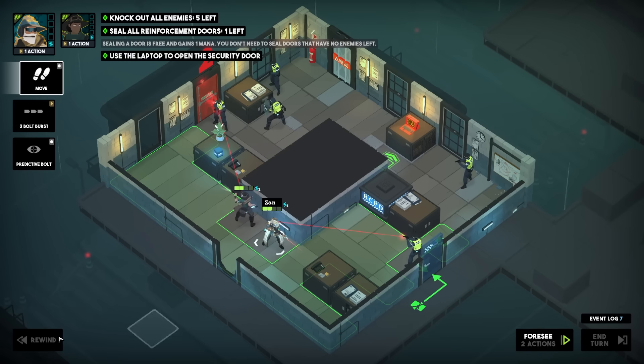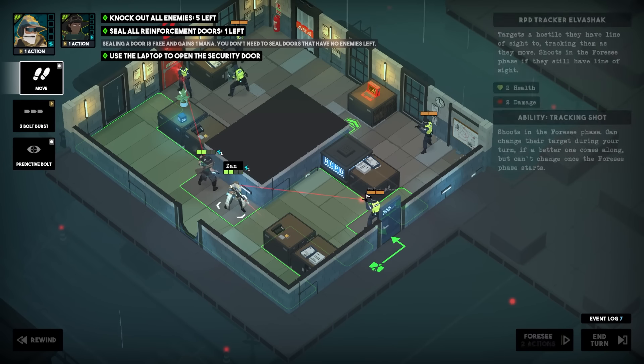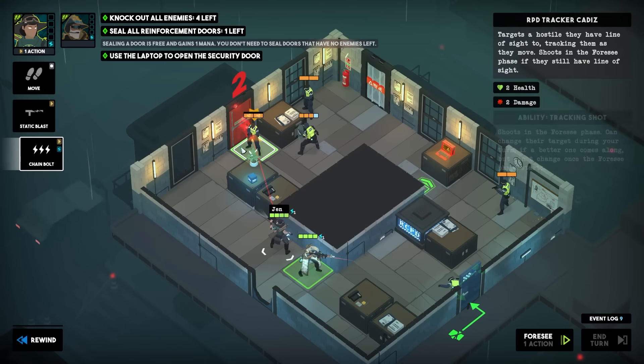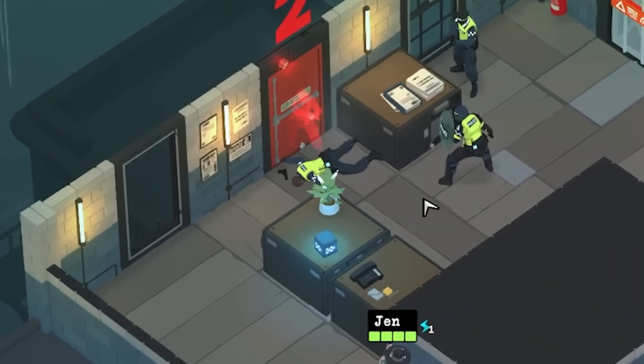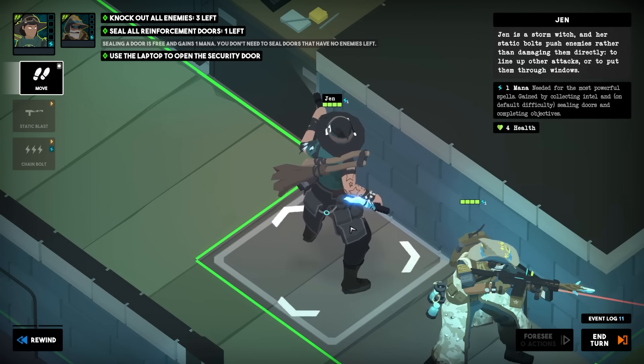I would have moved Xan here and blasted this dude — that looks like it's gonna work just fine. Can I chain bolt these guys? That worked out fine. Wait a minute, what kind of gun is Jen using? It looks like she's got a magical knife, a nightstick, and a flashlight — that's weird.